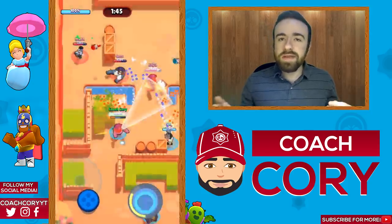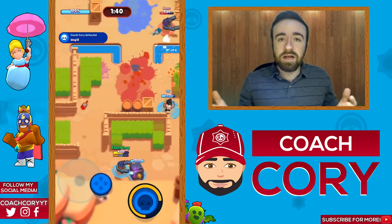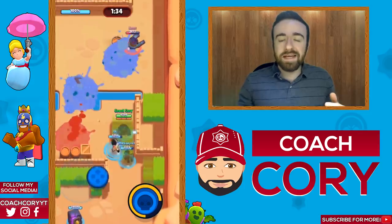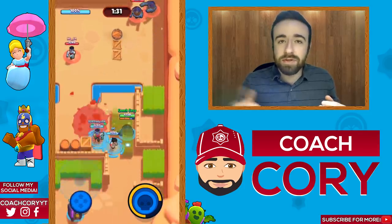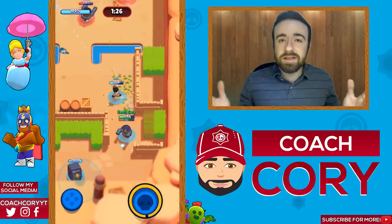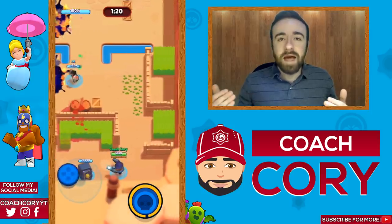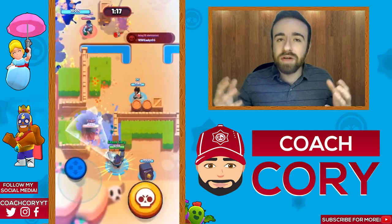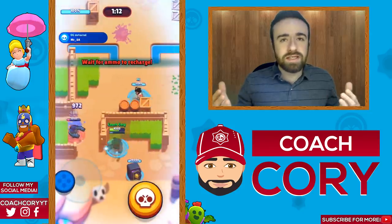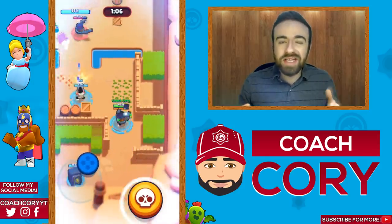Your objective as a tank on defense in Heist is to stop an enemy Daryl, Bull, or El Primo from dealing a lot of damage to the safe or killing your teammates by jumping or supering in. That's gonna be pretty much it for defense — nothing too crazy. Now let's go over the other two brawlers on offense. As a thrower, you want to go with the tank, as they'll provide cover and allow you to get into a better position to chip shot the enemy and build up your super.